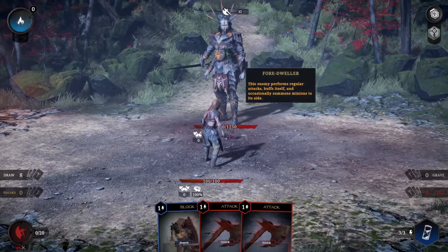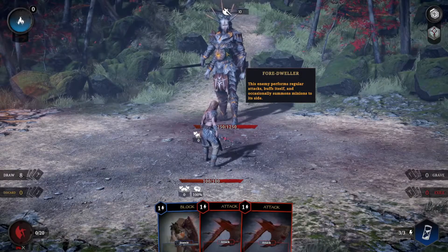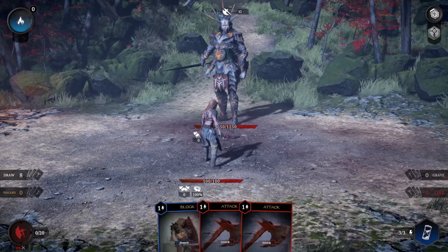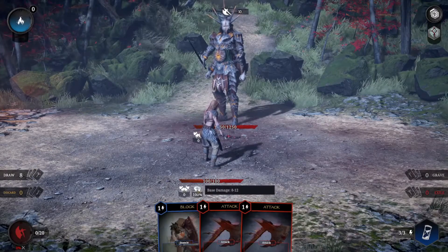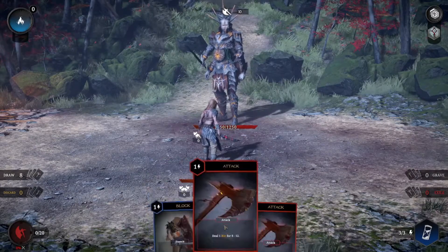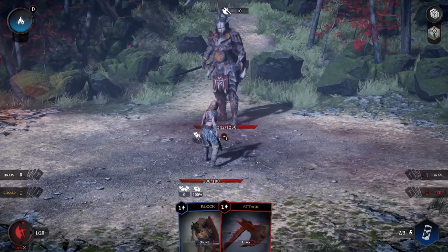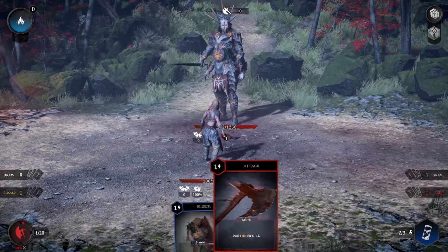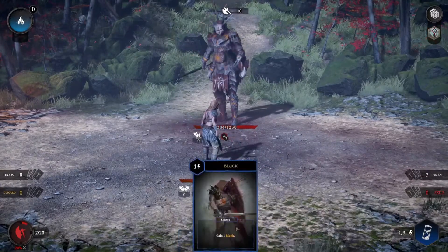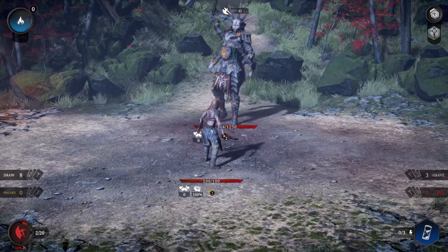Alright. So we do have our deck. He's a big one. From door attacks, buff itself, occasionally summons minions to its side. I feel like we could have started a little less intense. We can draw eight, discard. Base damage, but no armor. We gotta pick a card. Well, let's just go for one and then a hundred marks. I have enough energy for three. And then block. And end turn.